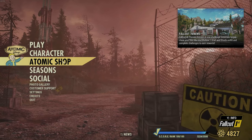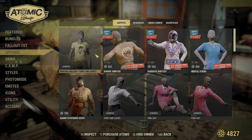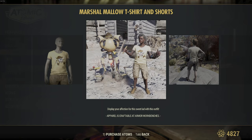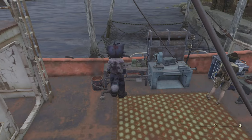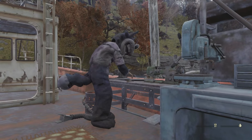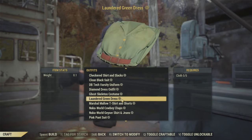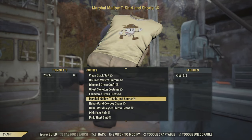The first thing we've got to do is go to the Atom Shop and go down to Apparel. We're going to get the item that you need to be wearing to do all of these challenges for week one and week two. So I go here and I'm going to get it all crafted — it's a cute little marshmallow outfit, kind of a silly looking thing, but it's fun.